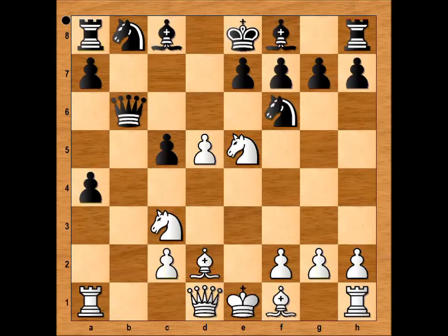Now going back to move number 10 — in this position black is two pawns up, but is it worth it? You can be the judge. I hope that you enjoyed watching this video. I wish you good luck with your chess. Bye for now.